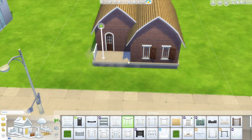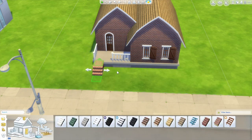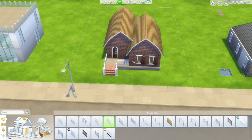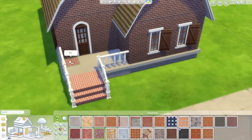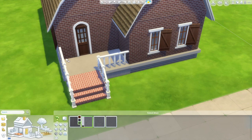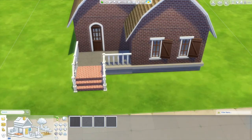Getting the door and windows right really does pull it all together. Then we went for a lot of white picket fencing and moved it all back so there's a really nice garden at the front. I love it — it's really cute and I've never really done much like that, so it was different. I hope you liked that little bit.